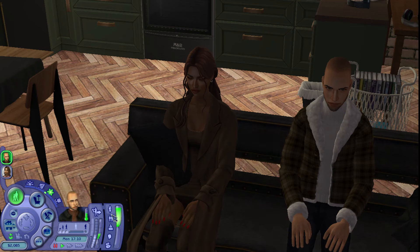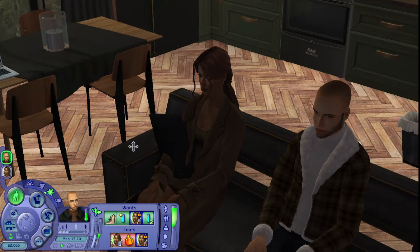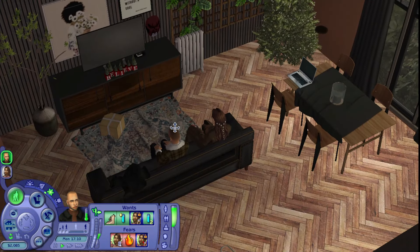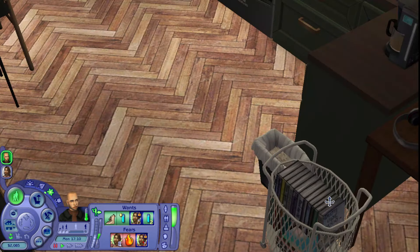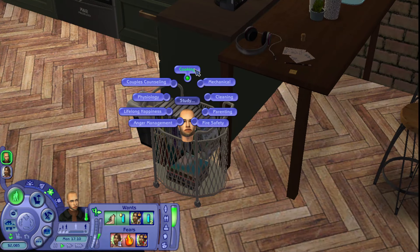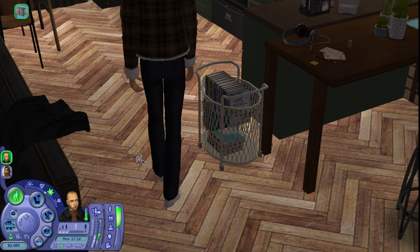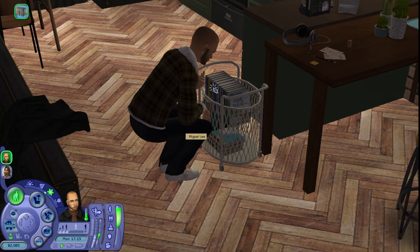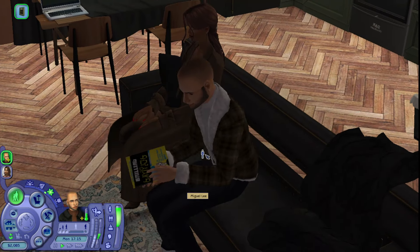Miguel wants to get engaged to Trina — really lovely — and fears getting rejected, so I'll lock that in. He also wants to reach cooking level two and gain a cooking skill point. I have a bookshelf hidden in this little cart thing, so if he goes here and studies cooking...